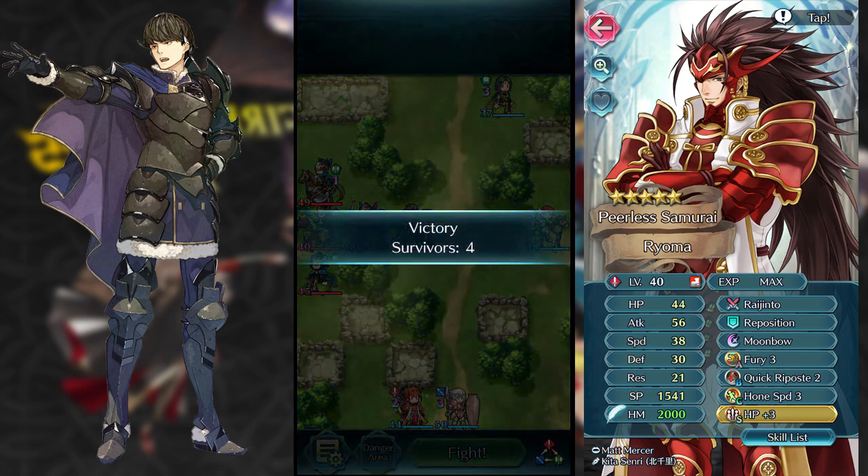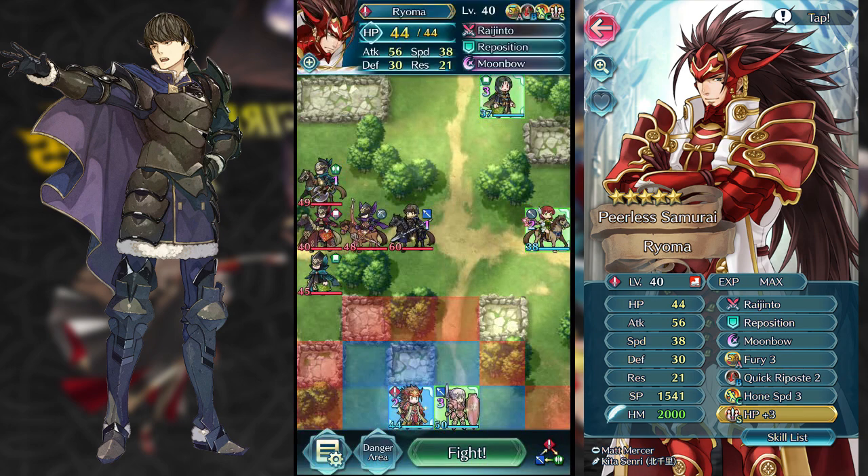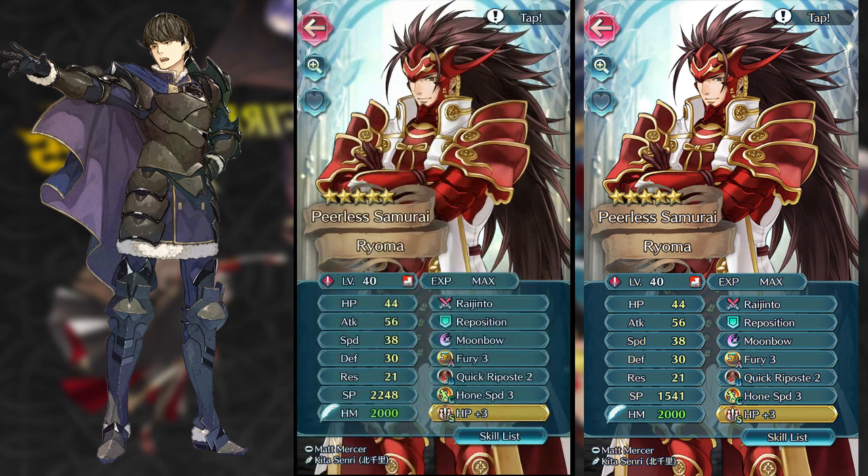One of the biggest problems with this map is the fact that your units are just completely spread out like that, which hurts a lot. So let's preview my team here. I got my Ryoma as usual — there's nothing special about him, it's the same Ryoma I've been using always.